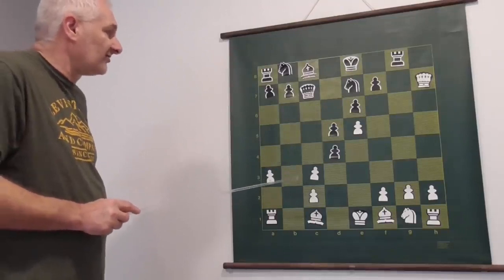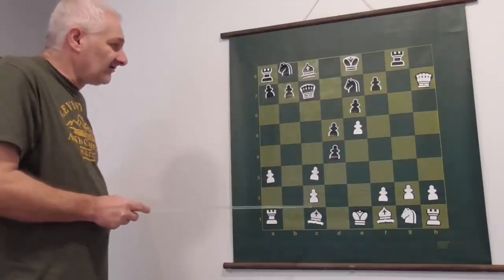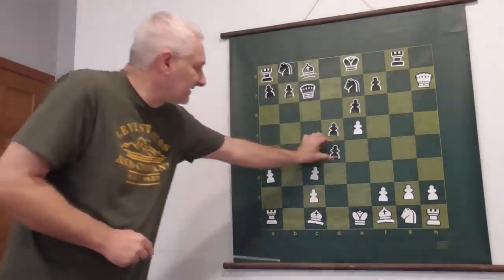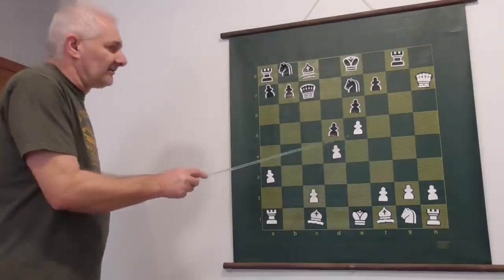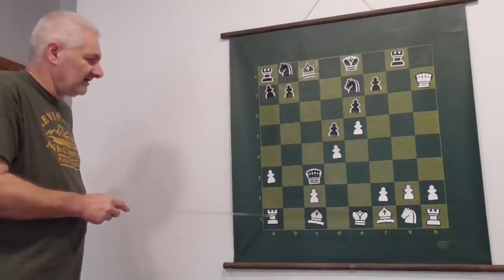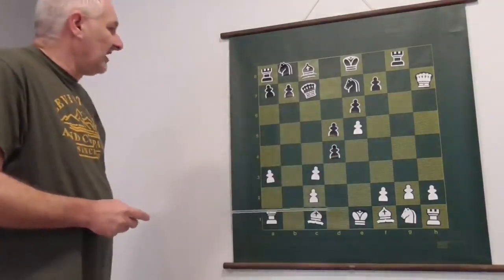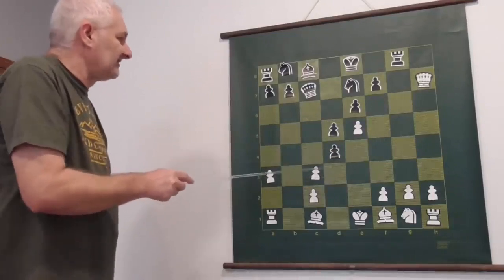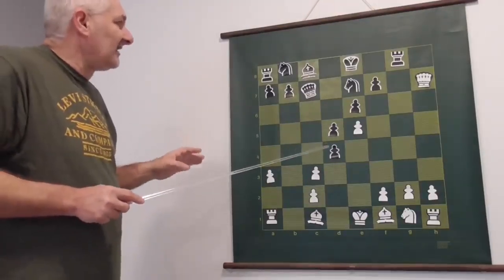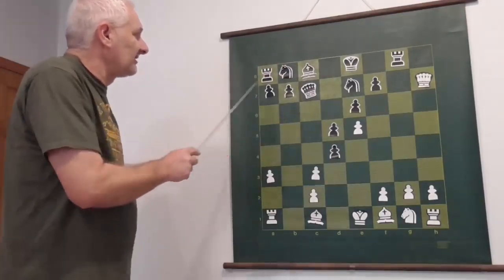White will lose one pawn for sure — this pawn is hanging, this pawn is under queen attack, and this pawn is under pawn and queen attack. Whatever white does, white will lose one pawn. If we take c3, take d4 to protect the pawn, then a queen check comes and white will lose the rook on a1. So white cannot take this pawn. The only way is to bring the queen back or put the knight here to protect at least one pawn. Black has some kind of advantage here — we develop the knight later to c6, develop the bishop, and we can castle queenside.